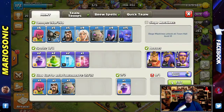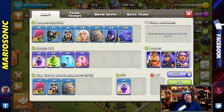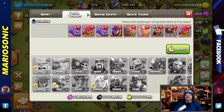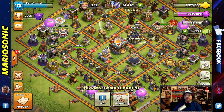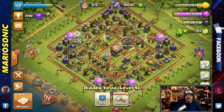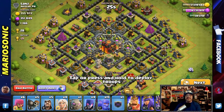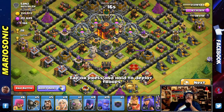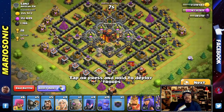Alright, let's look at our troops. We've got some Bowlers, some Witches, a Golem, and Healers at max level. We've also got five Wizards, Archers, and Wall Breakers. Excuse me — this cold is really getting to me, I am so stuffed up. Anyway, are you ready? Let's go in for another live attack. If we can get two stars, I'm very excited. We've got all the Elixir on the side, a Bomb Tower, and the X-Bows are out. Eight, seven, six, five, four, three, two, one!